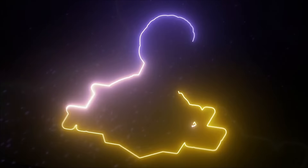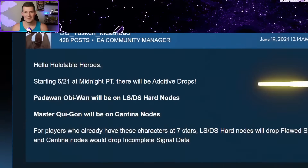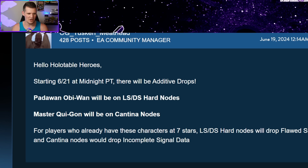Welcome back to the class. If you're wondering why we're getting this very impromptu midnight release video, it's because we have additive drops coming for both Padawan Obi-Wan and Master Qui-Gon. These are brand new characters that actually haven't made it onto their own farmable nodes yet.